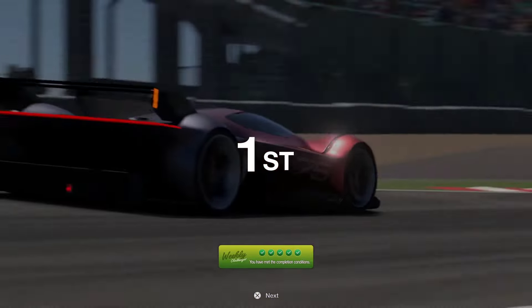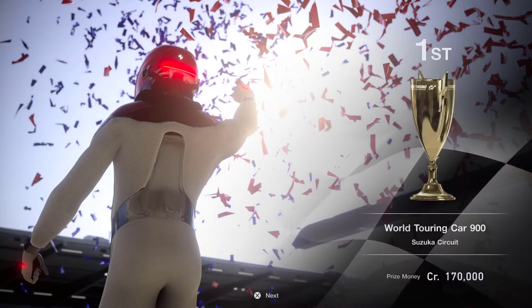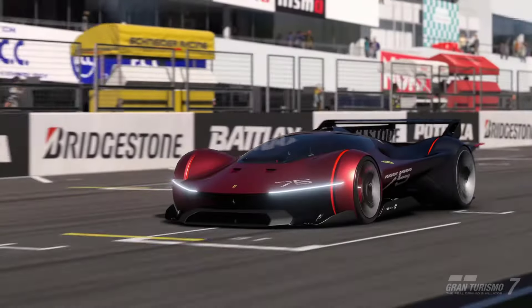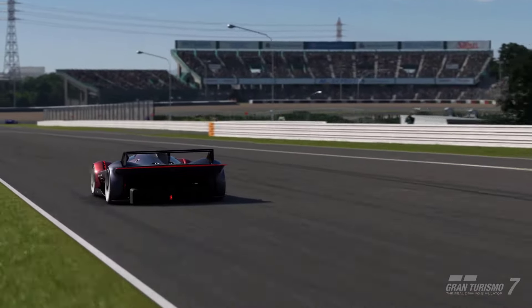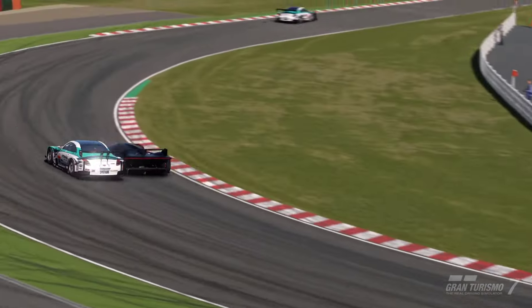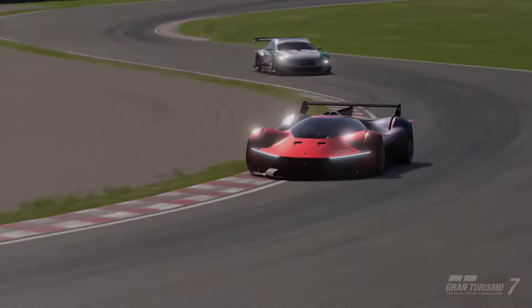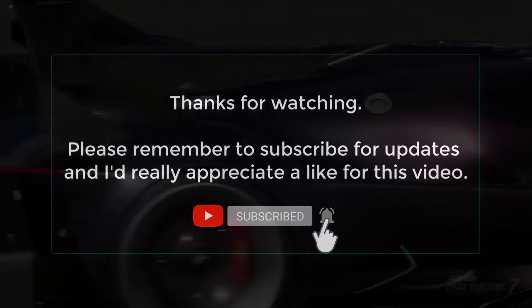I've had a number of people on social media saying you can't do this in a GT car, you've got to do it in a Formula car. Well, there you go — that is how to do it as an average racer in a GT car. The gold trophy, first place. Wasn't easy. I've got my £500,000 for my weekly bonus, I've got my first stamp for this menu book, and that World Circuit Race is done. I hope you've enjoyed this video and found it useful. If you have, please hit the like button. If you're new around here, please hit the subscribe button — that will really help the channel no end. Leave me a comment if you found this one useful. And if you're back as a current subscriber, thanks ever so much for your continued support — I'll see you on another video coming very soon. Take care, bye bye.